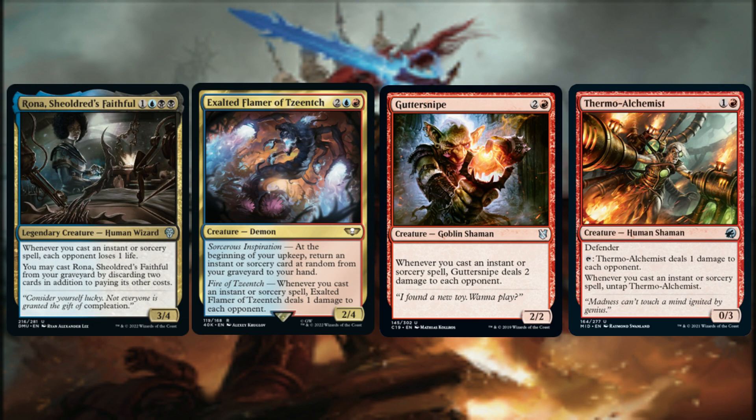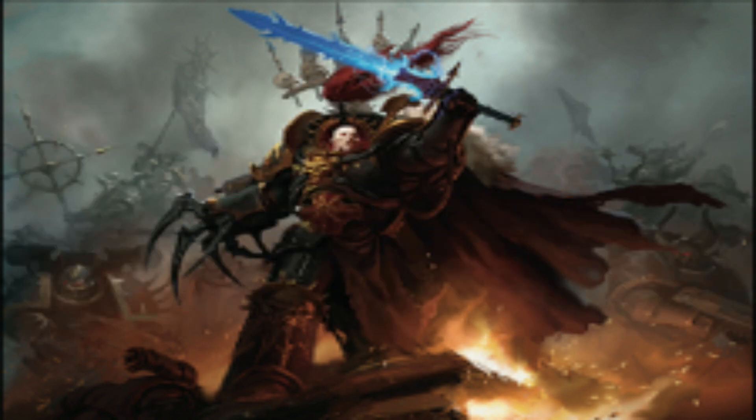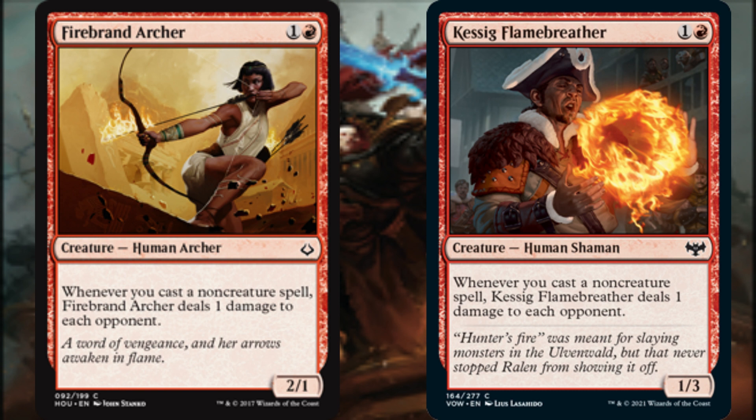Casting our instant and sorcery spells expedites the life-loss process when paired with the following cards. Rona, Shieldred's Faithful, has each opponent lose 1 life, and we may also cast Rona from our graveyard by discarding 2 cards in addition to paying its other costs. Exalted Flamer of Tzeentch deals 1 damage to each opponent, and at the beginning of our upkeep we return an instant or sorcery card at random from our graveyard to our hand. Gutter Snipe deals 2 damage to each opponent, and we can tap Thermo-Alchemist to deal 1 damage to each opponent — whenever we cast an instant or sorcery spell, we untap it. Both Firebrand Archer and Kessig Flame Breather expand their damage-dealing trigger to include any non-creature spells we cast, dealing 1 damage to each opponent each time.